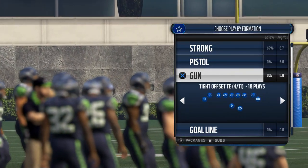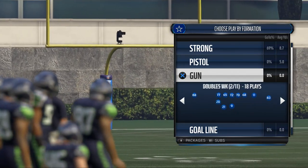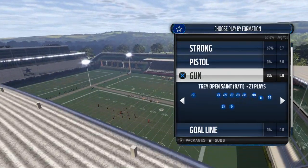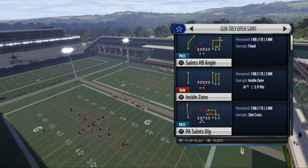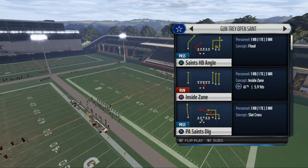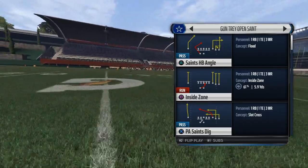A spread-wise slot works too, or even a tight compressed set — but I like to use compressed sets for a different purpose and we'll break that down later. So today we're going to pick the tray open. The Tray Open Saints has a couple of things: first and foremost, it has three wide receivers to one side of the field, which is going to allow us to tell man or zone.